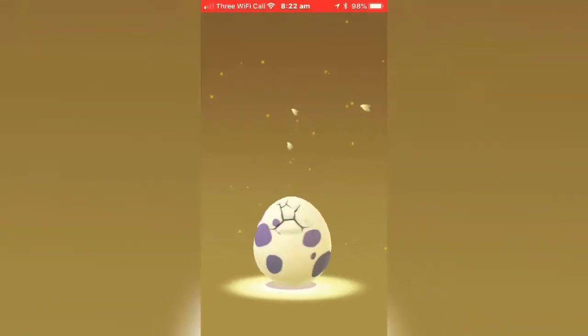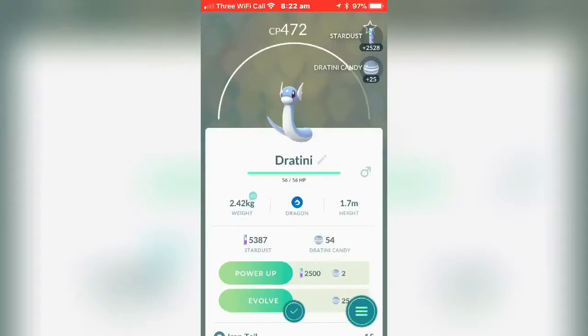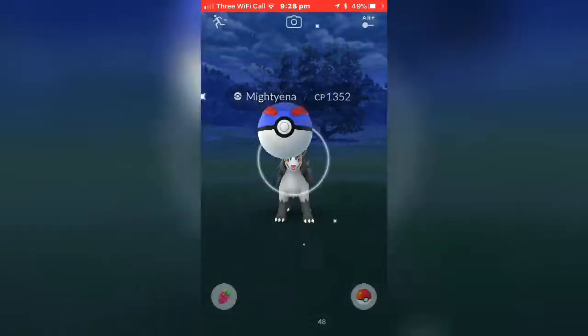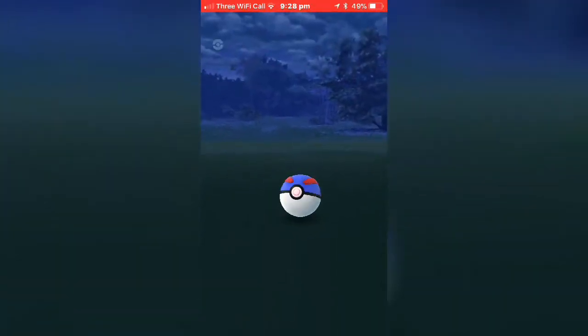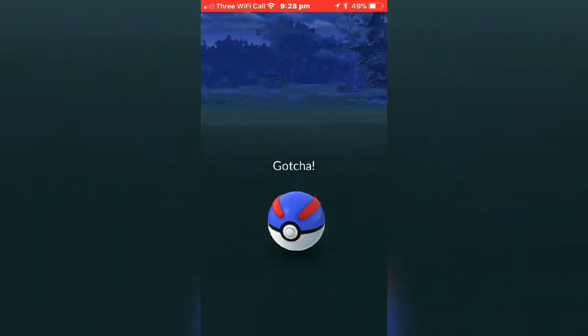One — hey, 10k egg hatch! One, two, three — it's Dratini! Yay! Now we see a wild Miltank — 1352 CP I think that was. Pretty decent CP, especially for a wild Pokémon. Will I catch it? One, two, three — ching! We got it — gotcha, Miltank was caught!